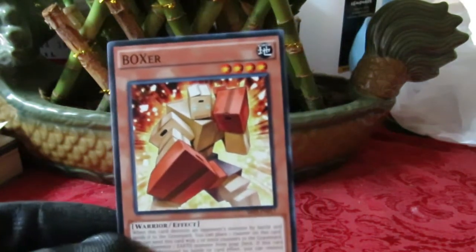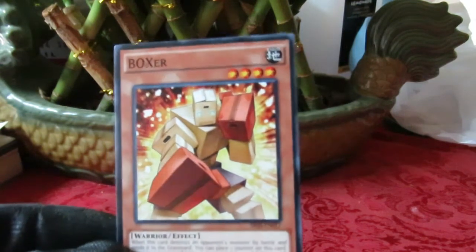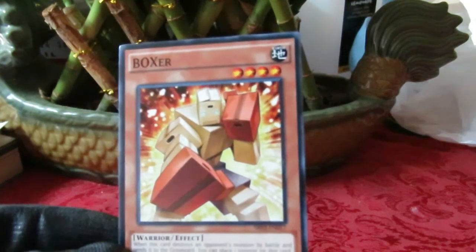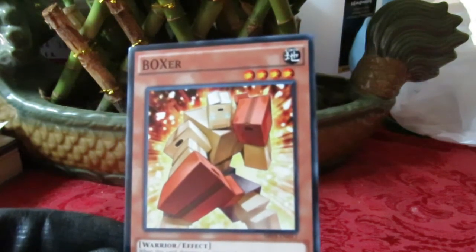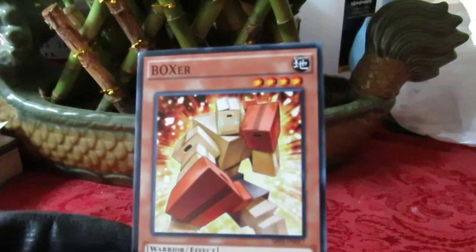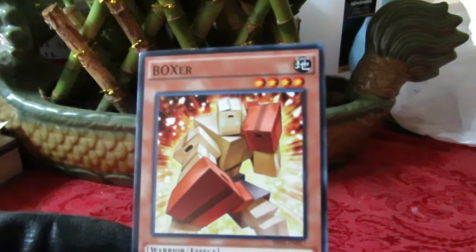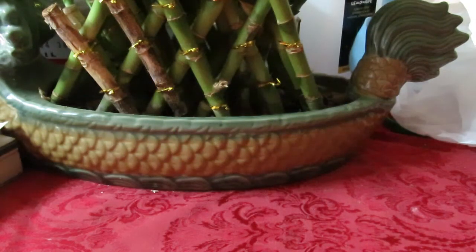Boxer is new to me. When this card destroys an opponent's monster by battle and sends it to the graveyard, you can place a counter on it. You can send this card with two or more counters from the field to the graveyard to special summon an Earth monster from your deck. If this card would be destroyed by battle or card effect, remove one counter to save it. That's actually a really good play.